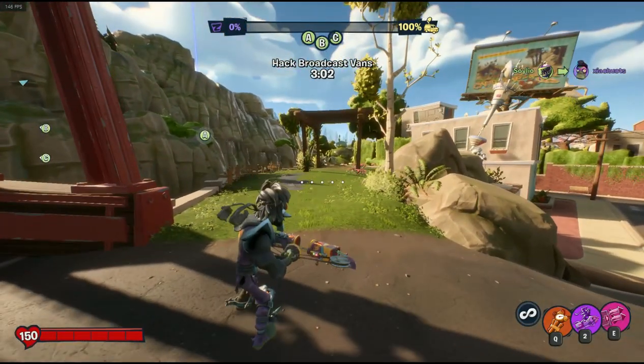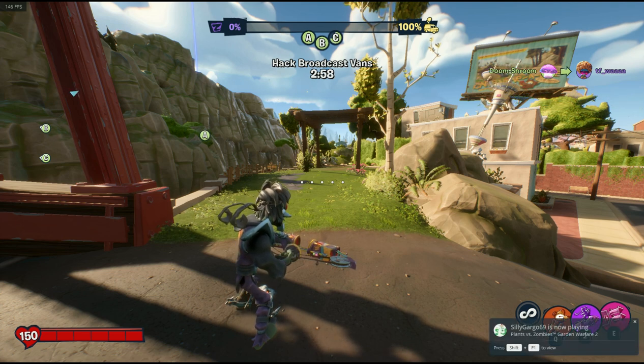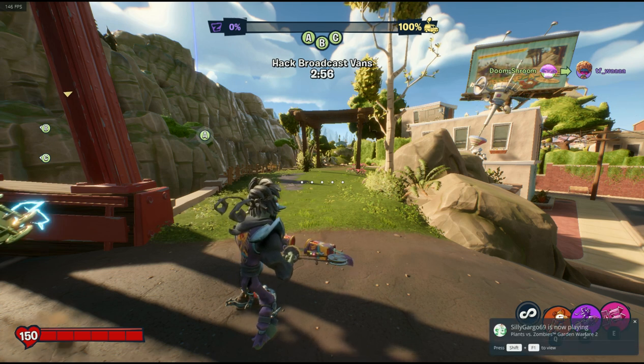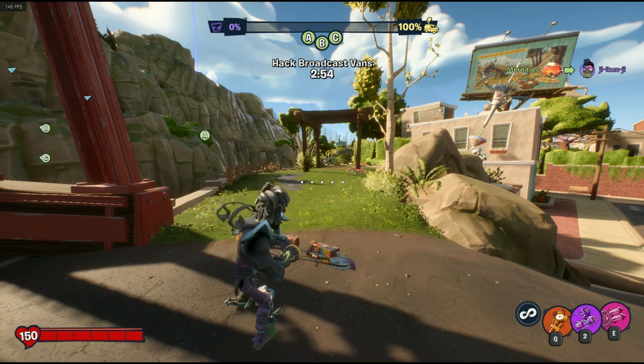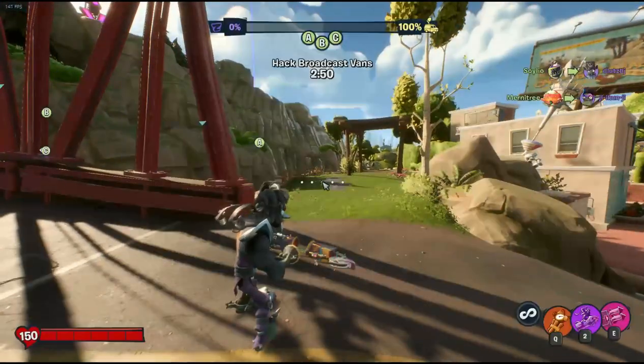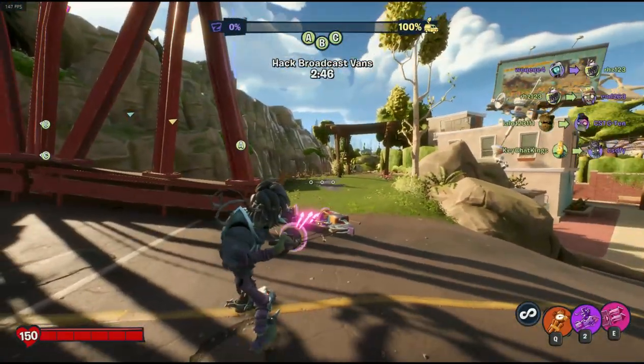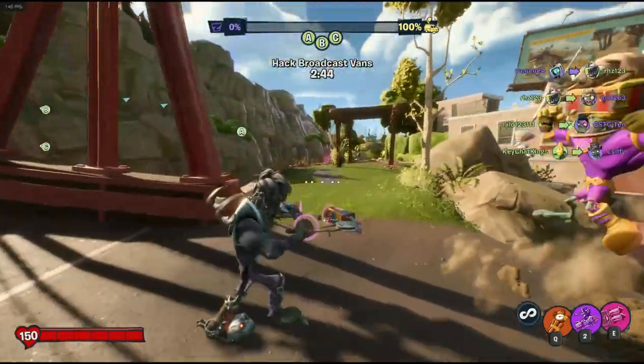It'll shoot two shots basically at once, and it's really good for killing characters that have like 125 health, or lowering characters that have tanks like Chomper, Snap Dragon, Cetron. It's good for taking them out — very high DPS. You can get it pretty consistent just like that.